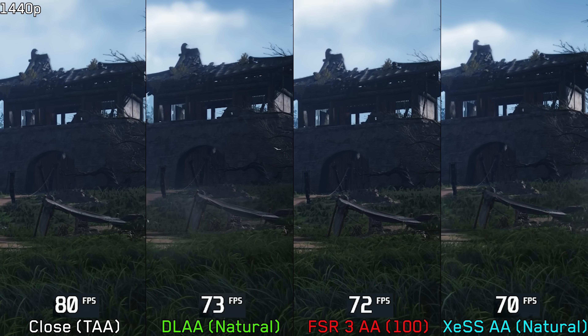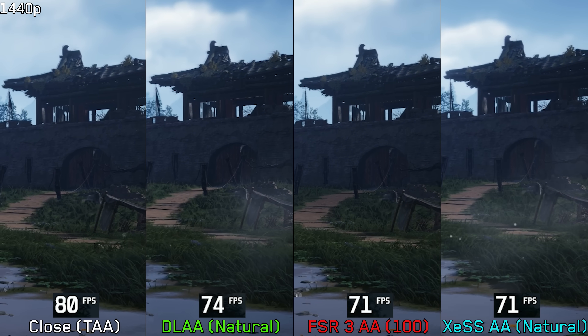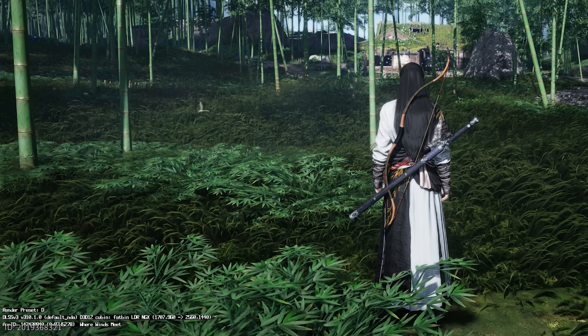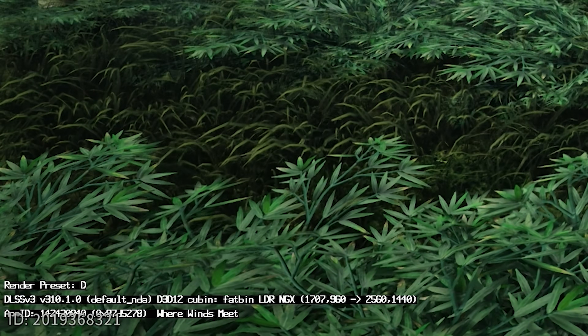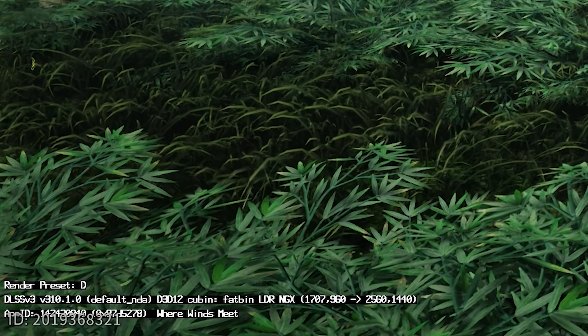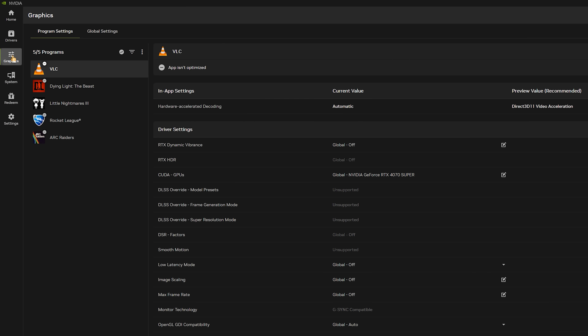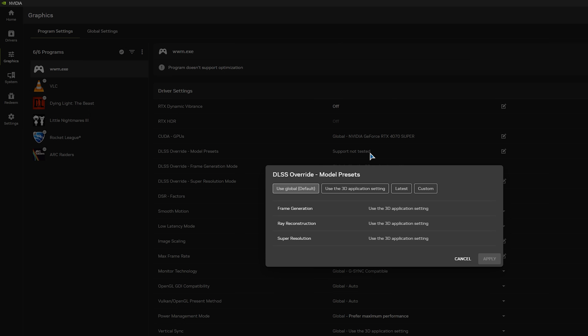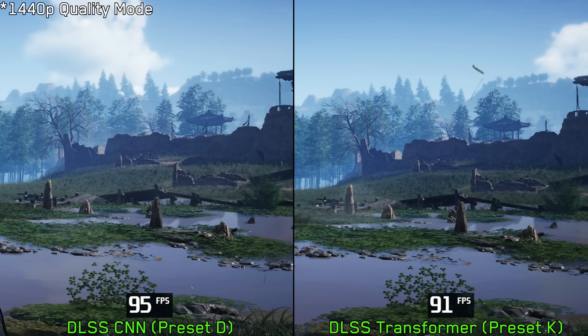When it comes to DLSS, the game defaults to preset D, which is a pretty unusual choice. We can force the newer transformer model with preset K — the easiest way is through the NVIDIA app. Go to Graphics, click the three dots, add a program, navigate to the game's folder, and select wwm.exe. Then click on DLSS Override Model Preset, choose Latest or manually set Super Resolution to Preset K, and click Apply.